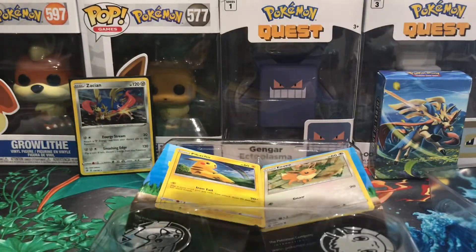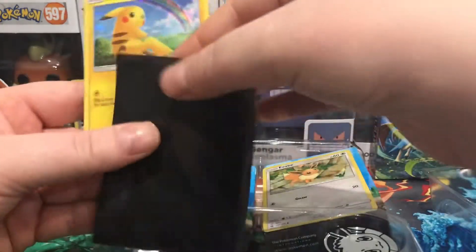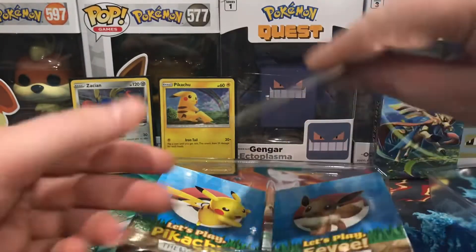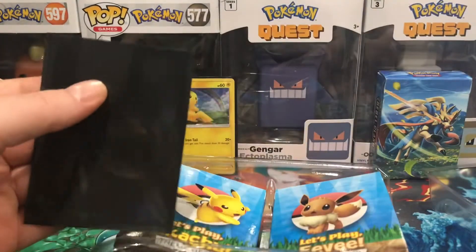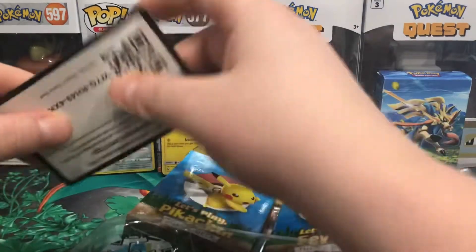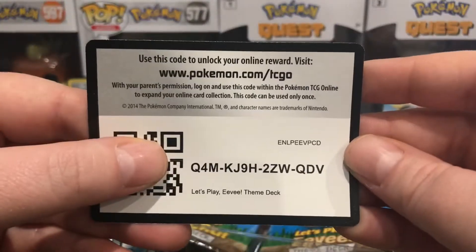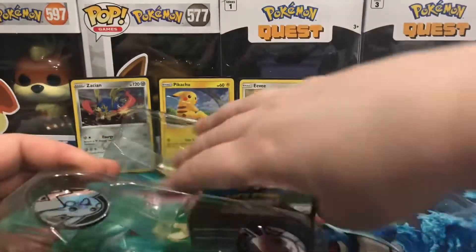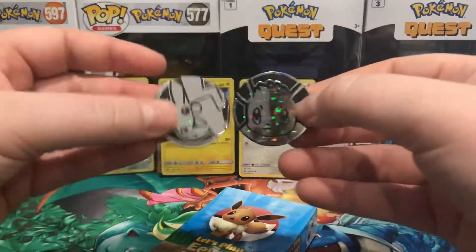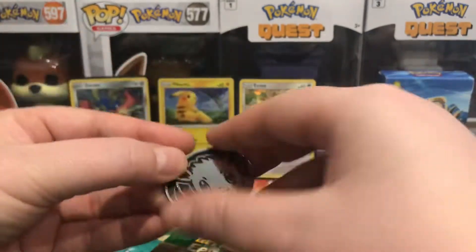I'm going to throw another code card in. We've got the Pikachu from Shining Legends — a set that up until now I had zero cards of, so this is my first Shining Legends card ever. And then Eevee — because it's a common I have the normal version, but now I have a shattered holographic version, which is very cool. We have the code from the box, Let's Play Pikachu and Let's Play Eevee. We'll take the decks out and then the coins. These coins have a holographic kind of pattern to them, so they're very cool. I'll add those to my coin collection with my Zacian.